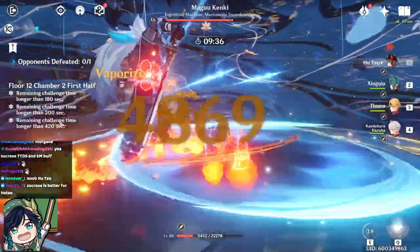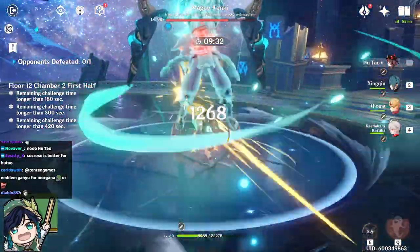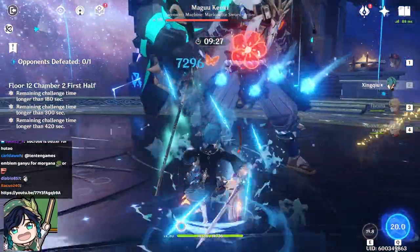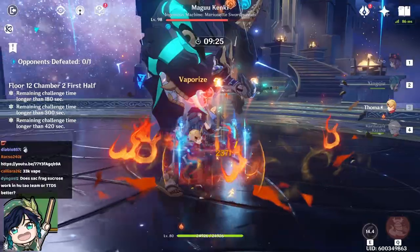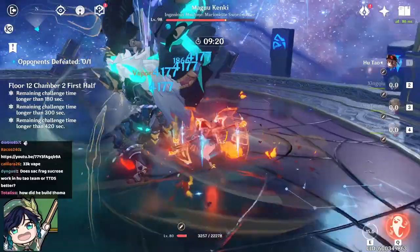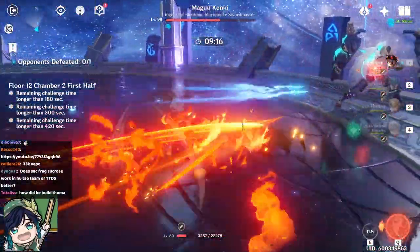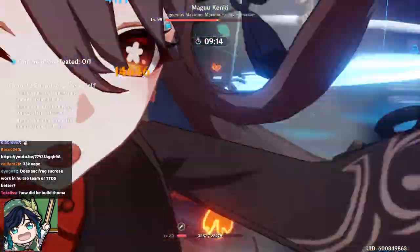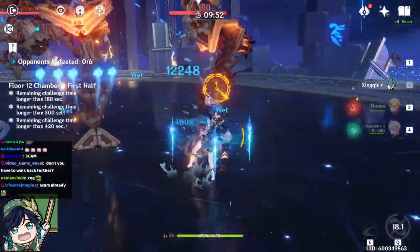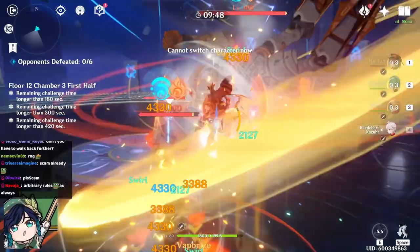Overall, not only does Hu Tao get a decent damage boost, but Xingqiu also gets a decent damage boost in this party. When compared to running Zhongli with a double shield, this team has much less defensive options since Zhongli provides a much bigger shield. However, in return you gain much more offensive power, which in my opinion is worth the trade because Abyss is about the timer — you want all the offensive power you can get while maintaining a good amount of defensive options, which is exactly what Thoma does. Unfortunately, outside of the Hu Tao–Thoma pairing, Thoma has very few use cases outside of this comp, at least from a meta perspective.